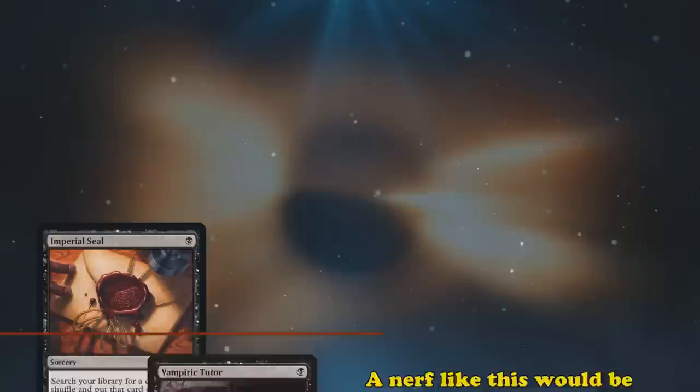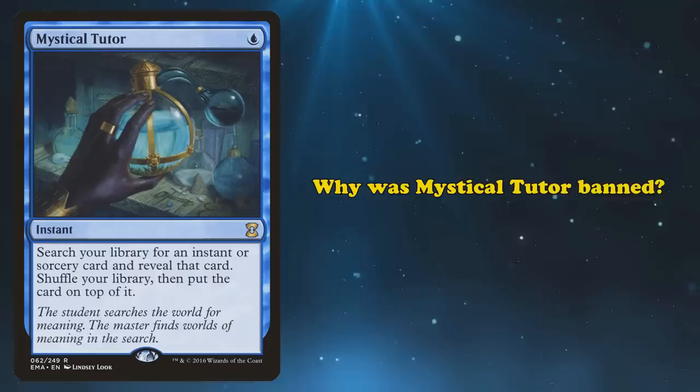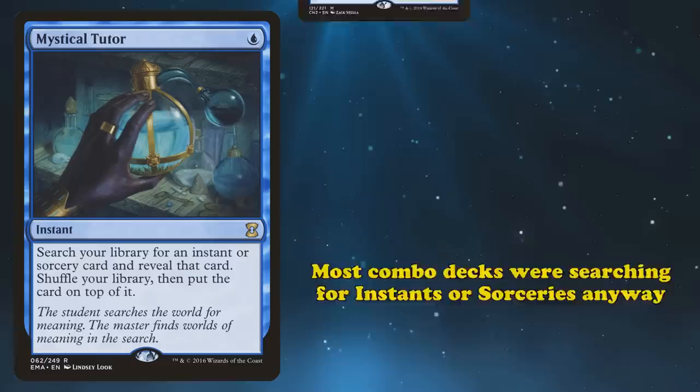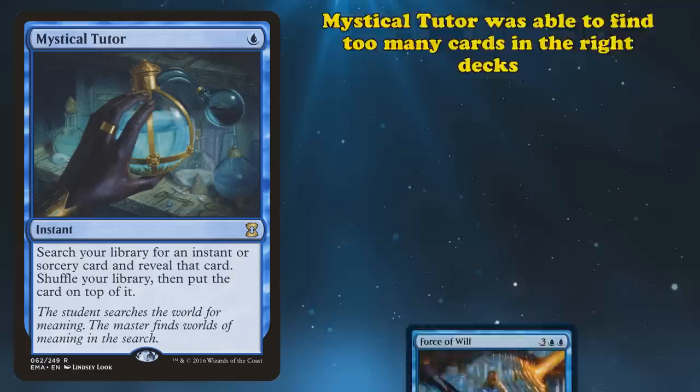Next up, we have Mystical Tutor. This is an instant with a mana cost of 1 blue. It lets you search your library for an instant or sorcery card, reveal it, shuffle, and put it on top of your library. This card was banned in June of 2010. Why was Mystical Tutor banned? It wasn't really that far off from just being a Vampiric Tutor in a lot of decks. Most combo decks were searching for instants and sorceries anyway. Most combo decks use things like Show and Tell and Ad Nauseam to end the game, and most of their best cards were instants or sorceries. Beyond finding combo pieces, it could also find ramp spells like Dark Ritual, draw spells like Brainstorm, and powerful counterspells like Force of Will — it was able to find too many important cards for too many decks.